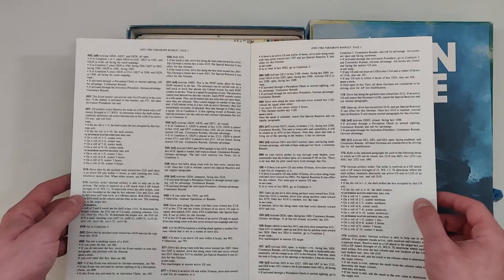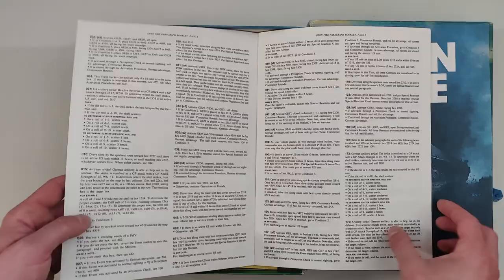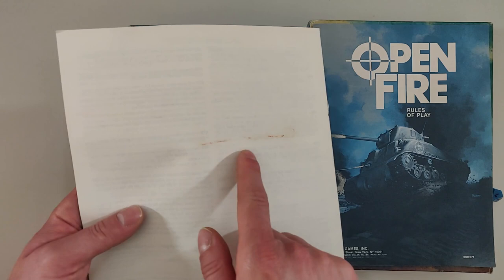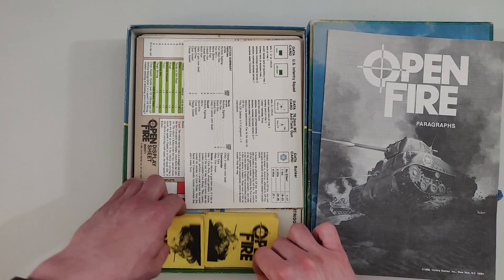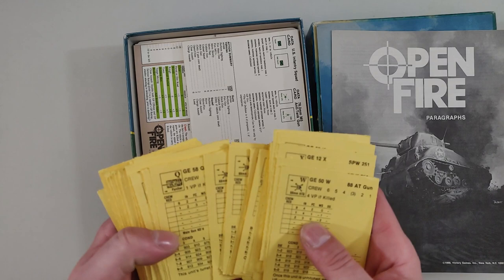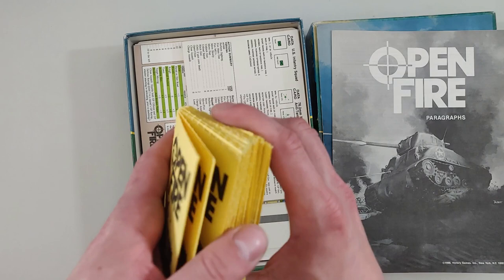My grandpa was born around 1942, so he was about three years old when the war ended. Anyway, let's not get sidetracked — we have all of the paragraphs. Not really sure what some of this is but we'll find out. We also have a bunch of cards — I'm guessing these are going to be the cards describing your different kinds of units. There are so many of them, including cards for different crews as well.